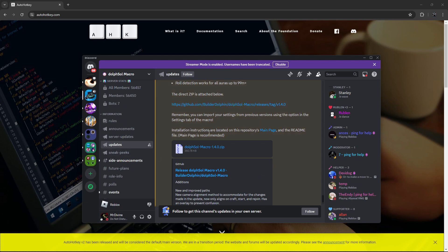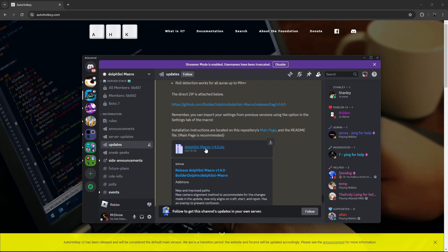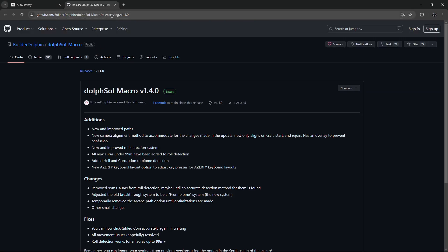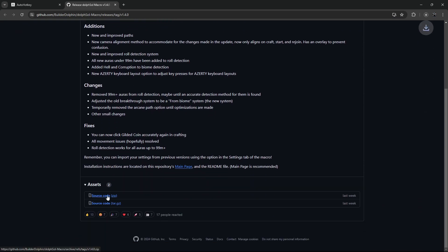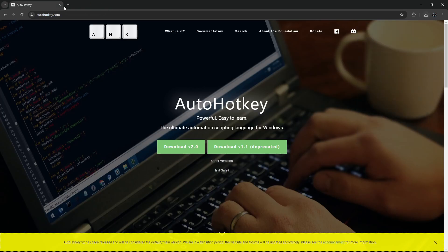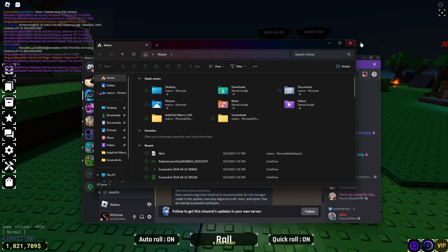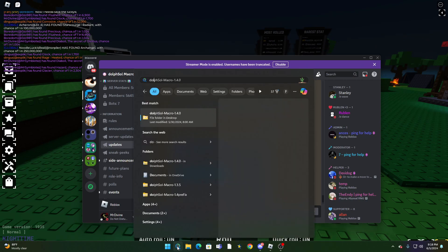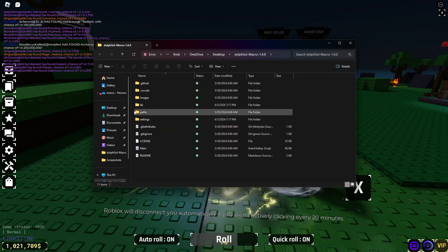Once you have AutoHotKey set up, I'll put the DulSoul macro server link in the description below in case you need other help. You'll want to download this — open it, download the zip file, then extract all of it. Once you do that, open up your file and look for the DulSoul macro folder.